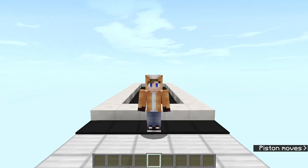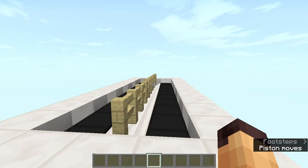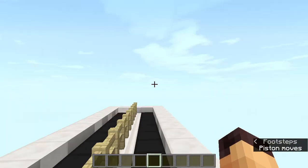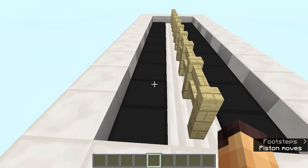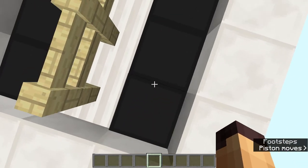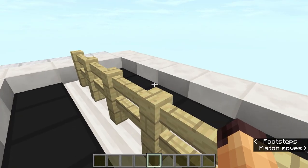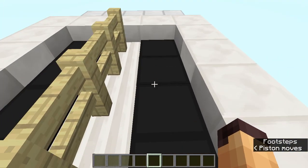Hello everyone, this is Jack and welcome back to another Minecraft video. Today we're going to take a look at the moving walkway in Minecraft. As you can see over here, we have two little walkways — one is for going forwards and one is for coming backwards. When I get on this one over here we're going to start moving and automatically reach the other end.